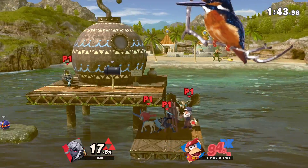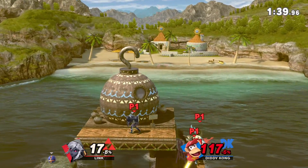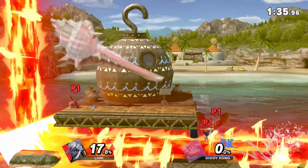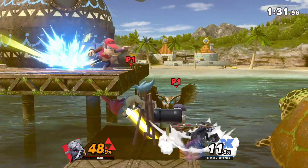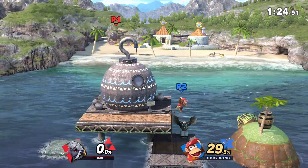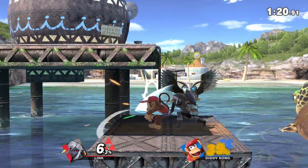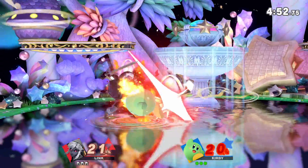For example, although food is great for reducing your percentage, it's not always worth the hassle of trying to get to it and making yourself vulnerable. Even things like the hammer, which is extremely powerful, can backfire - as you'll see in this clip against Diddy Kong. I went to grab the hammer because it's so powerful, but because I can't properly recover with it, I was knocked into the ocean and just fell and sank and died. So you've also got to learn when it's most appropriate to use these items.